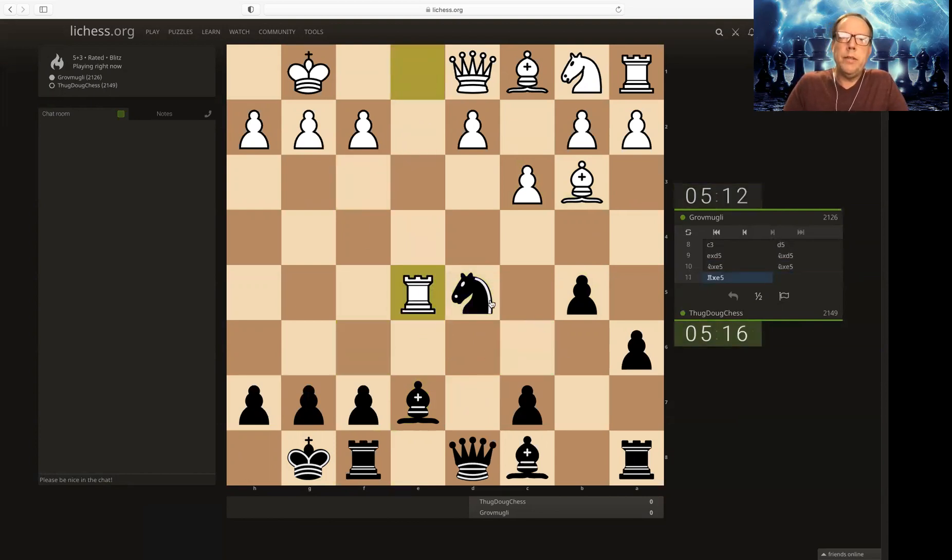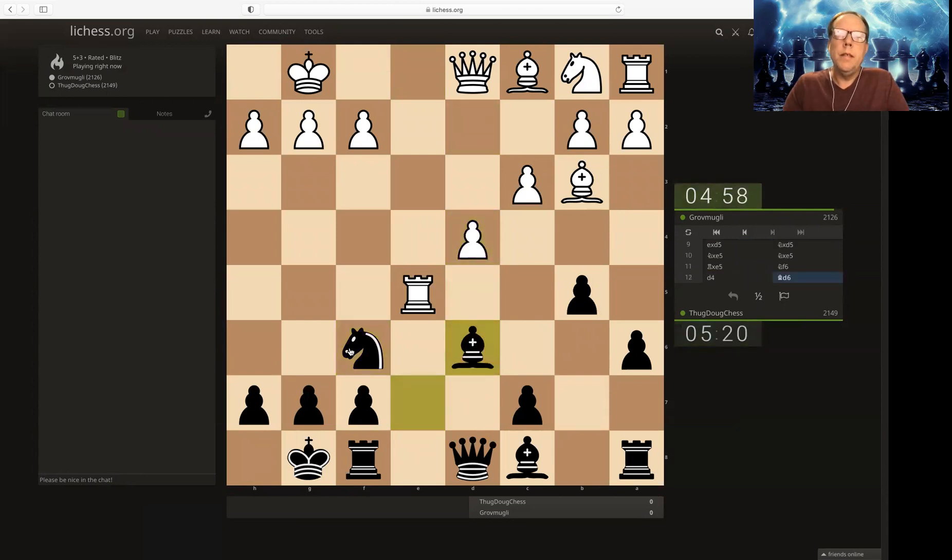I had one a couple days ago. Play the Knight f6 line — it's the older original Marshall line. Quite fun. Probably not sound; I think C6 is objectively a better move. But this has some surprise value.